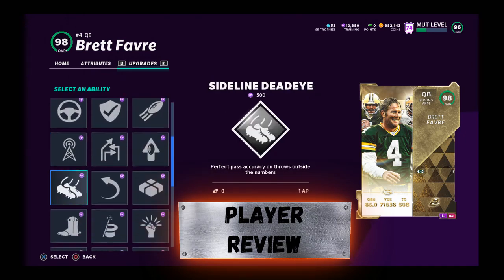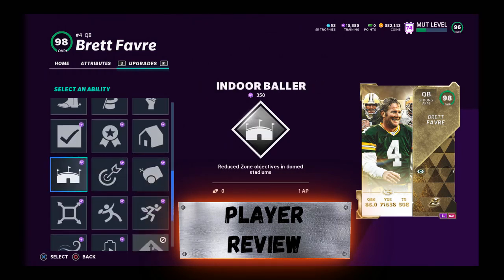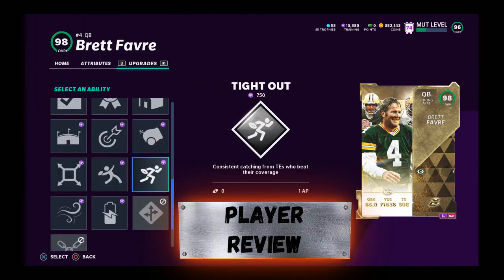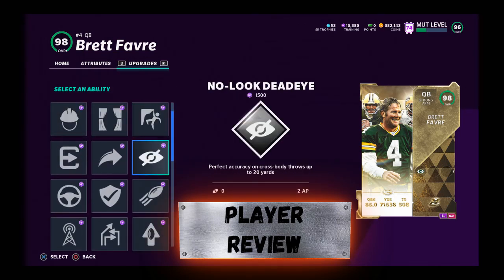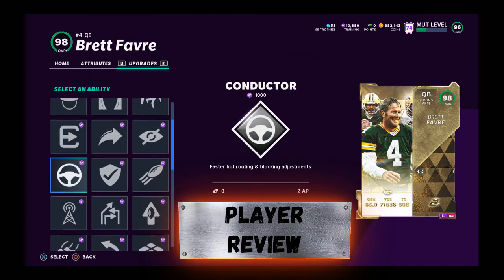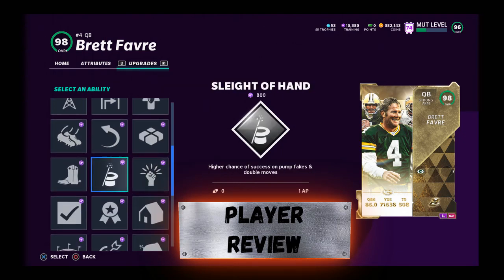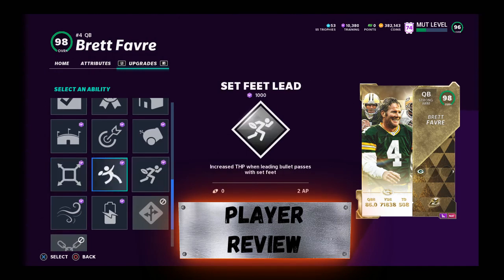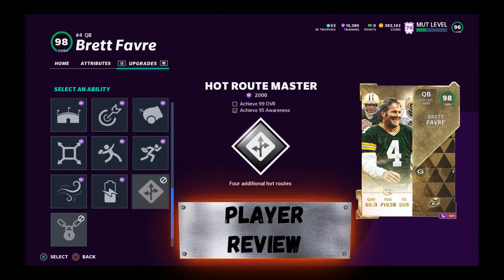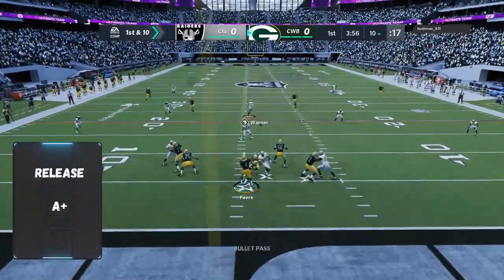Hot route master is on there, gunslinger — he's loaded with abilities. As a pocket passer, he is in-game. Brett Favre is going for 1.1 million on Xbox and PS4, which is not a good price tag. I bought it for the video, but I do not suggest you do that. Be patient, get the pieces, put them together, and get him cheaper.